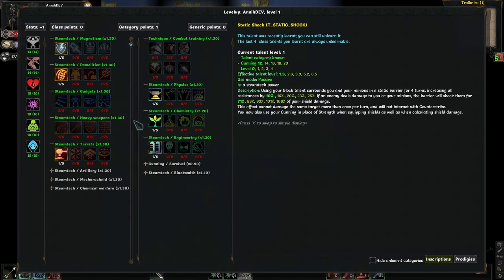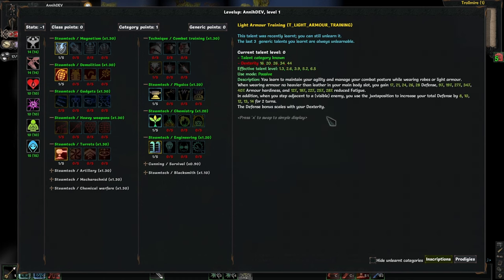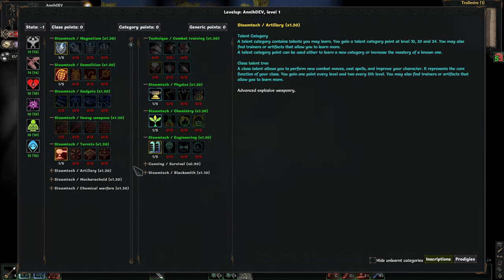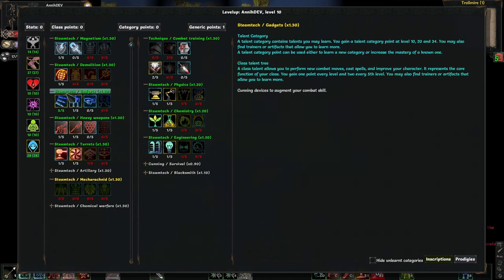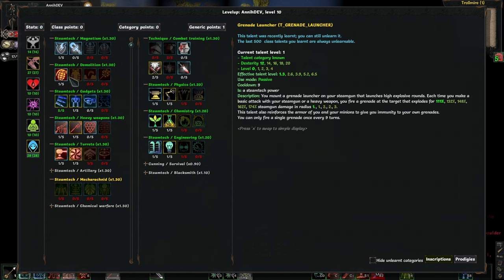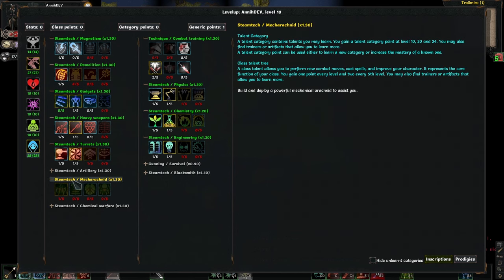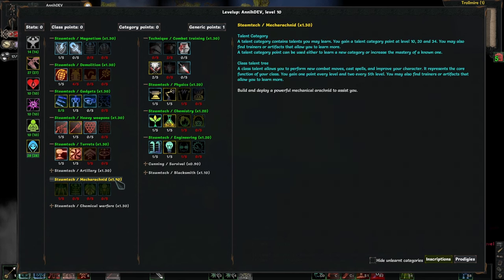You start off with the usual — just putting a single point into all of your talents. Turrets are incredibly powerful early on and should make the tier 1 dungeons fairly easy. The first category point I recommend putting into an inscription, since all of these categories require at least level 10. On level 10, you continue investing single points into most talents, but focusing on Autoloader, which gives you more weapon damage that scales most of your other talents, and Reactive Armor, which should make sure you don't get one-shot by some random crits. With your category point, you can start going into Mecha Arachnid.